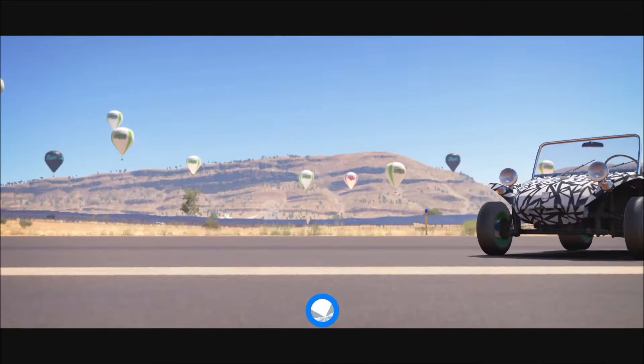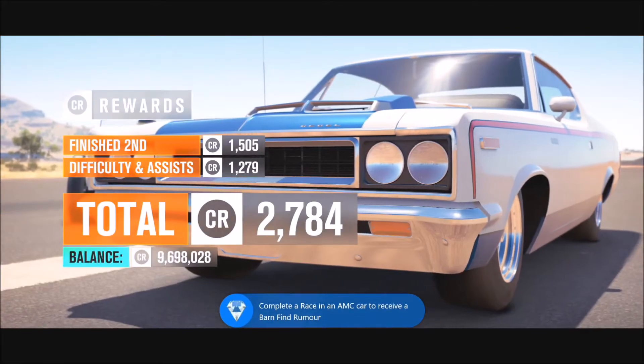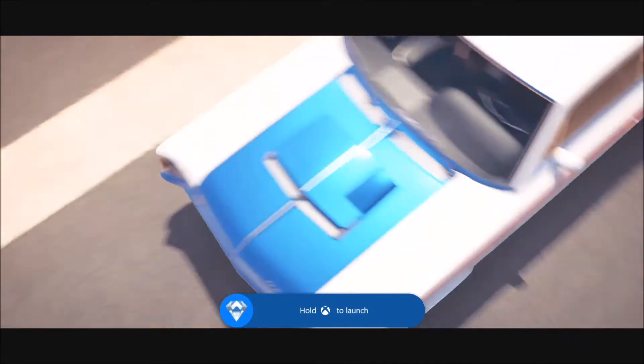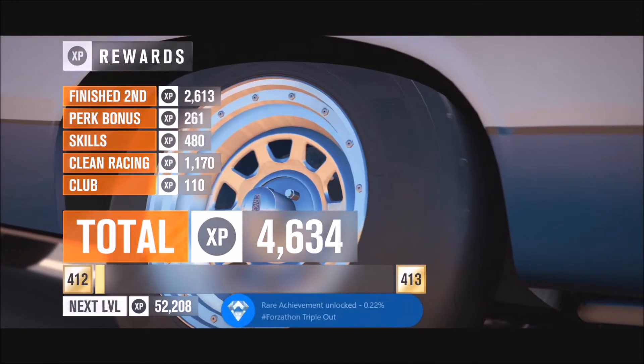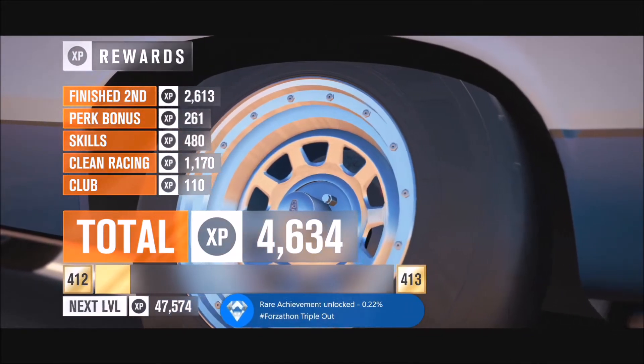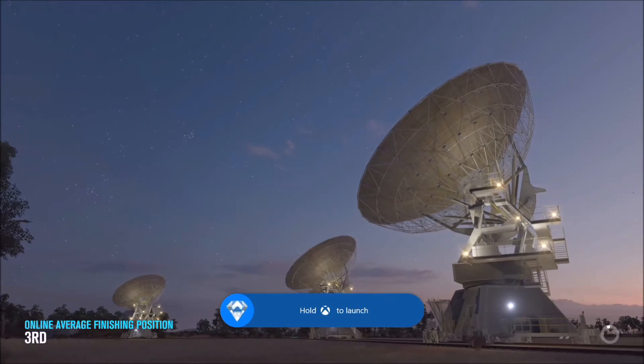That wins you the Dodge Dart Super Stock and gets you the barn find rumor — two challenges right there. After that, all you want to do is go back and complete two more drag races. It doesn't say win them — it doesn't matter if you lose, just complete them. The only way you can do a drag race is online, so just complete them; it doesn't matter what you do.